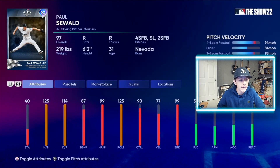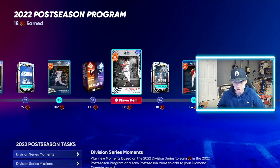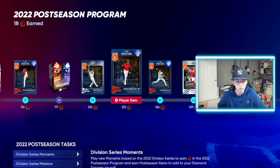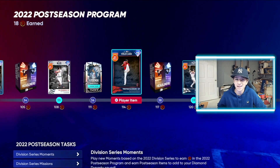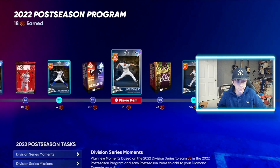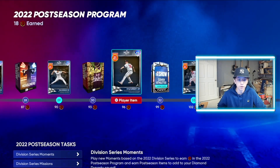We got ALDS Paul Sewell — this is an interesting card. 125 hits per nine, 114 Ks per nine, 87 walks per nine, 99 home runs per nine, 125 pitching clutch, 90 control, 77 velo, and 99 break. Go long with a four-seamer, a slider, and a two-seamer — that's all he has. It looks like the wildcard cards are for guys that advance, like the Guardians and stuff — the wild card teams that advance. It looks very inconsistent, but anyway, moving on.